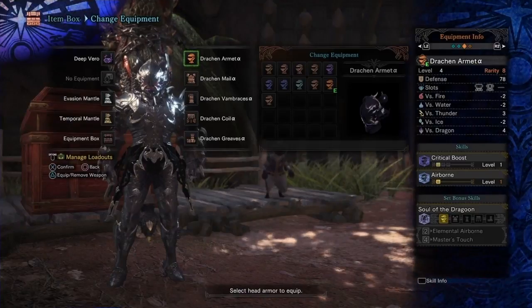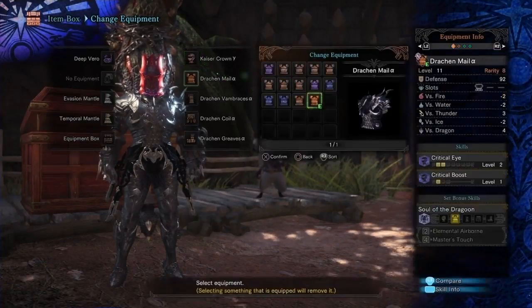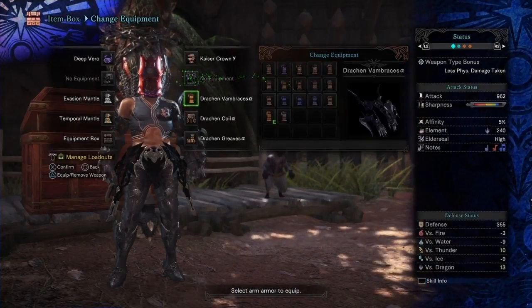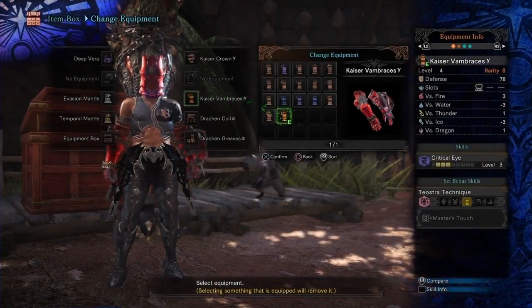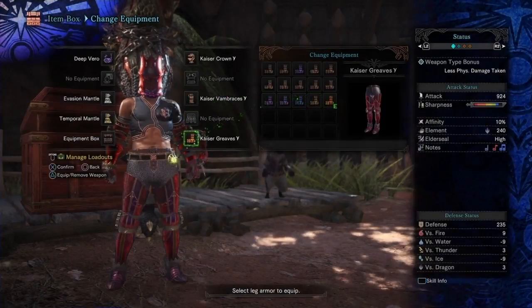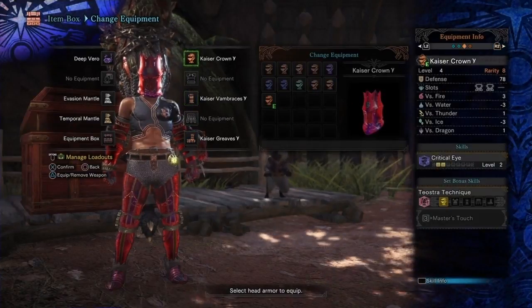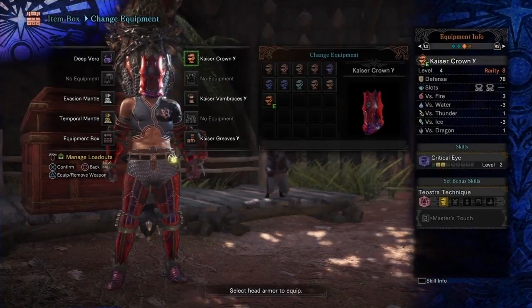Teastric Gamma is a little more lenient and only needs three pieces to activate Master's Touch, giving you another free gear slot. The head, arms, and legs should be all you'll need for the points in Critical Eye, and if you have them, you can make some pieces from the alpha and beta sets as well. Just keep in mind that unlike with Dragon, Gamma pieces are pretty much only giving you that 30% affinity, Master's Touch, and some slots. That means you'll need to add in all your other necessary skills elsewhere.